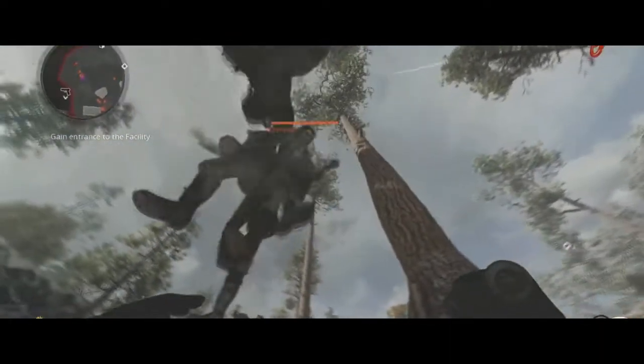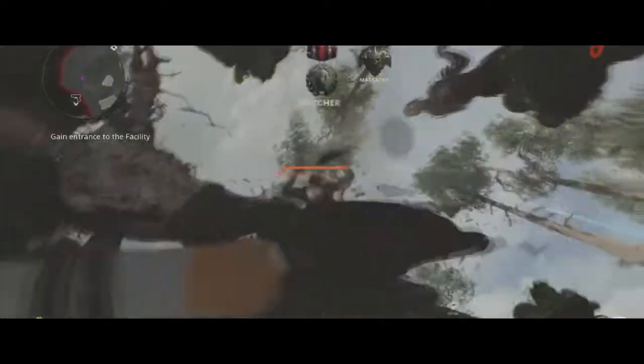So this glitch is actually inside of the spawn room. You literally don't even have to open a single door to get this glitch done. So all this requires is just your starting weapon. If you want to go to the crafting table, pick a couple of bits, go and do that.